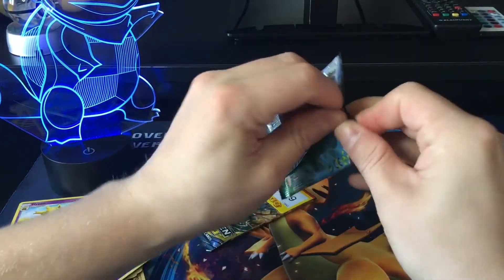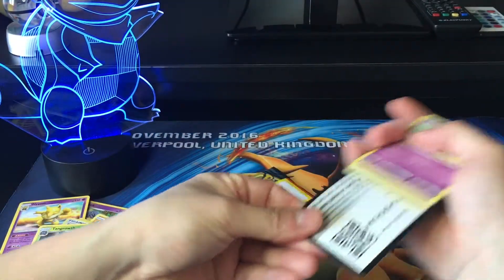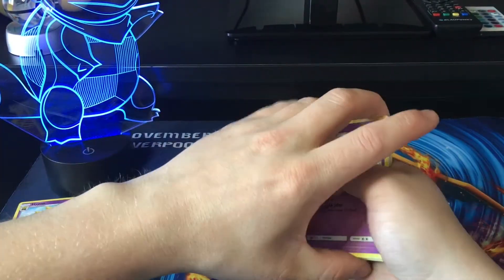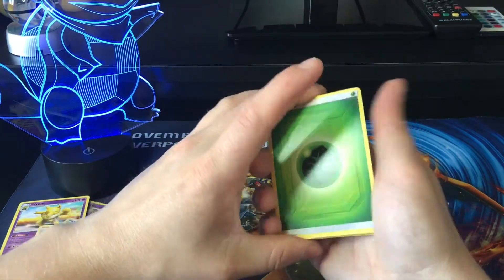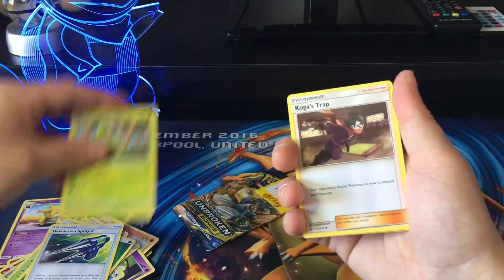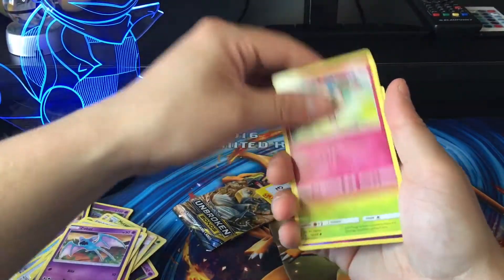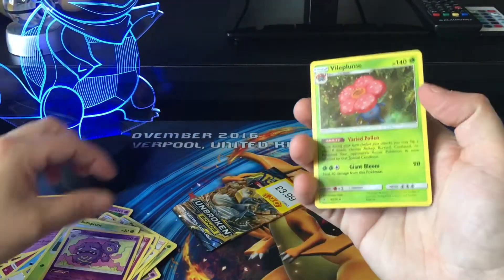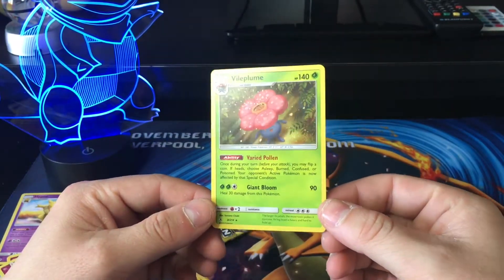Let's move on to the next pack. We're just going to put the code aside for now and take the code out like this. So we've got a Leaf Energy, De-Evolution Spray Z, Metapod, Kakuna's Trap, Koffing, Alolan Diglett, Zubat, Jigglypuff, Bellsprout, Reverse Weezing, and the rare — finally — a Holo Vileplume. So a nice pull there.